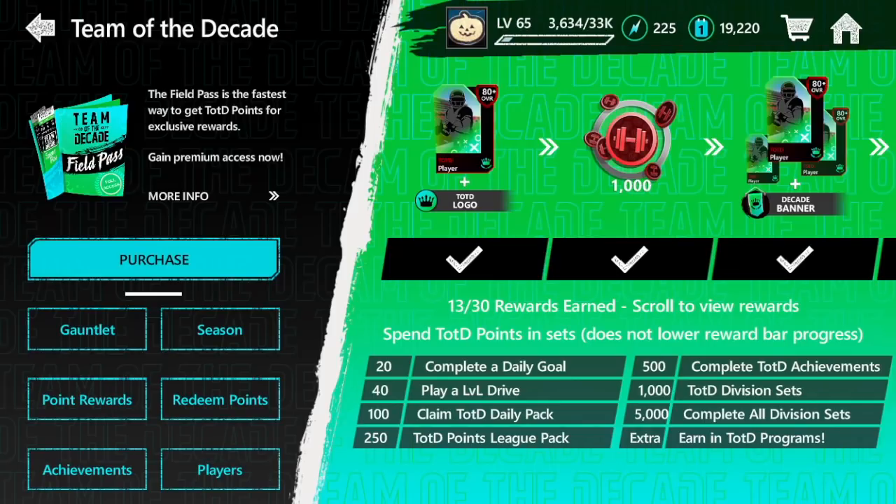Literally, from completing all your daily goals, playing League vs. League drives, claiming the daily pack, and claiming the 500 daily login — over the course of 33 days that's 31,000 points. That's so easy. You're literally more than halfway done to a Master just from those passive methods, and there are so many other ways to do it on top of that.